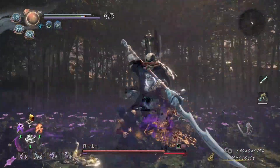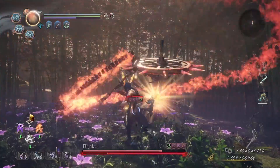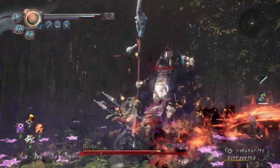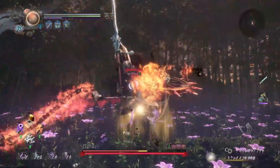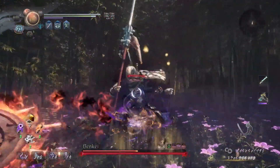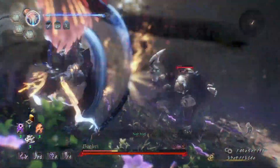Benkei is normally pretty tanky. First thing I do is break his weak spot and reduce his ki to zero. Then I throw out Kasha and inflict scorch and confusion, courtesy of my corrupted weapons. Benkei is now entirely helpless and must suffer the wrath of Kasha. And with that, I transition into Yo-Kai Shift with a grapple.